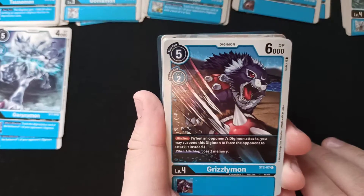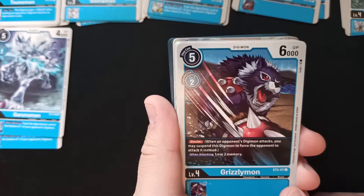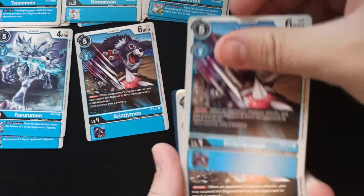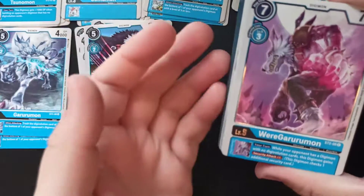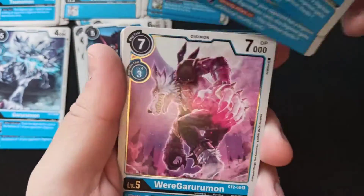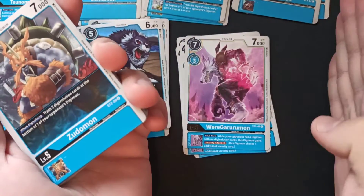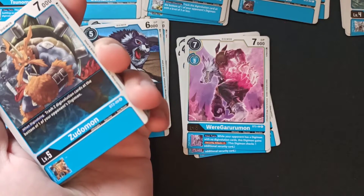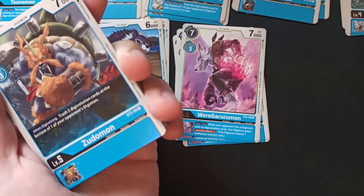Grizzlymon, cool Digimon — love it in Digimon World DS. Blocker, nice, and when attacking, lose two memory. We got four Grizzlymon. Then we got WereGarurumon. I still find it very interesting that this thing suddenly has pants and accessories, but it's still so cool. While your opponent has a Digimon with no Digivolution cards, this Digimon gains security attack plus one, which makes sense because with Gabumon and Garurumon you can just get rid of the Digivolution cards of your opponent. So when attacking, you get rid of their cards first and then the attack commences, which means this would trigger before the damage phase, I think.